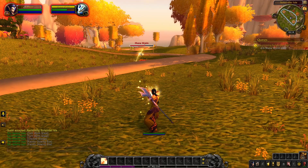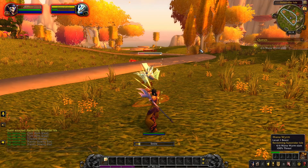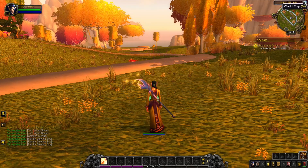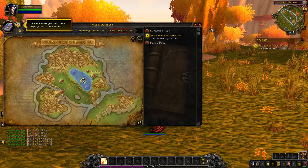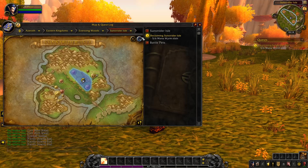Another thing over here is your minimap, which basically tells you where you're at. You can click this little button, or for me there's a hotkey M, and it'll open up your actual map with a quest log right next to it.